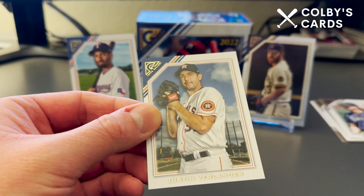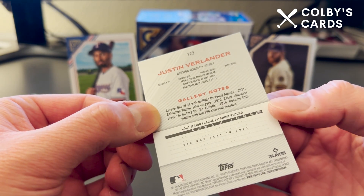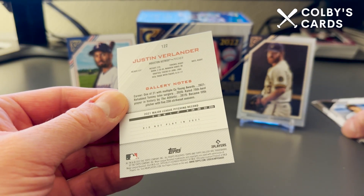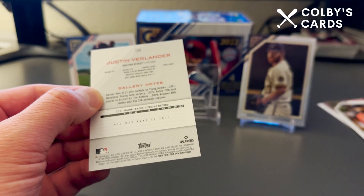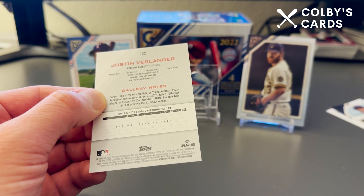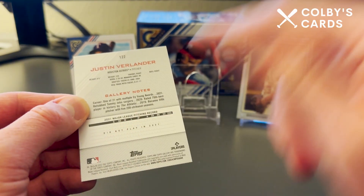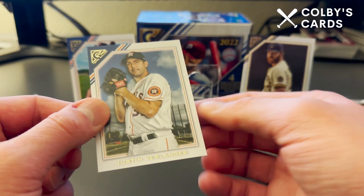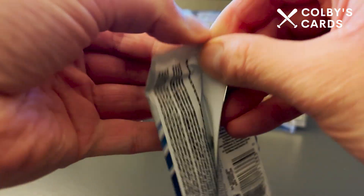Justin Verlander is in here as well — pretty cool to see him on a card. The backs just show 2021 stats. Verlander has a note that he did not play in 2021 due to health issues that year, so his card reflects that.